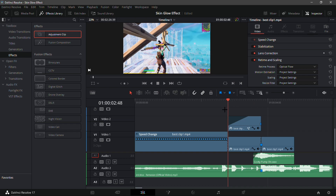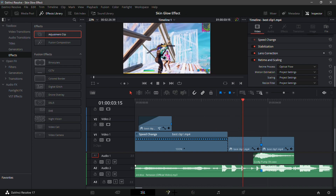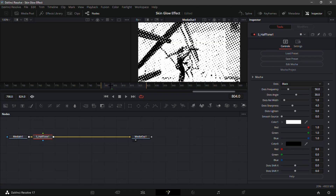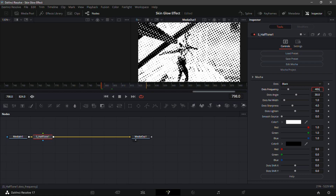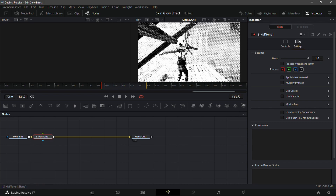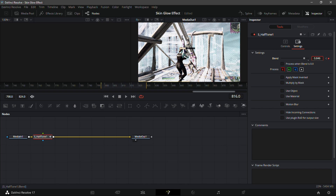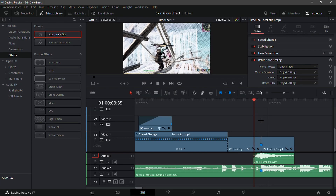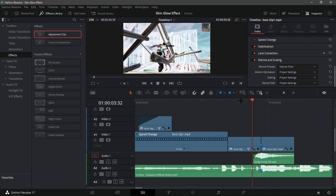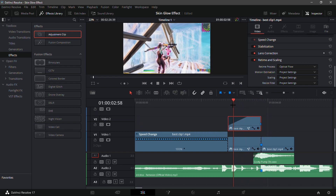Now go into the cut section of the original clip, move it out, go into the fusion tab, and add S_Halftone — this adds a cool dots effect that looks like a comic book. Set the dots frequency to 400. Then go into settings and put the blend to zero, keyframe it, then go about two-thirds of the way through the cut and set it to 1.0. Set to quarter resolution to reduce lag. When you add the skin glow on top, this is how it should look.